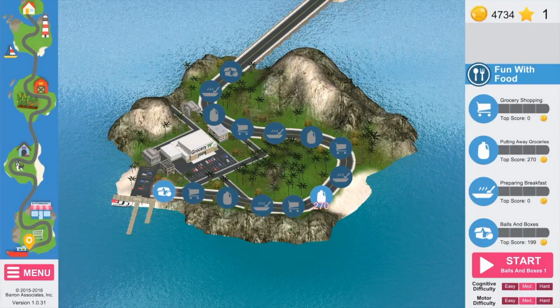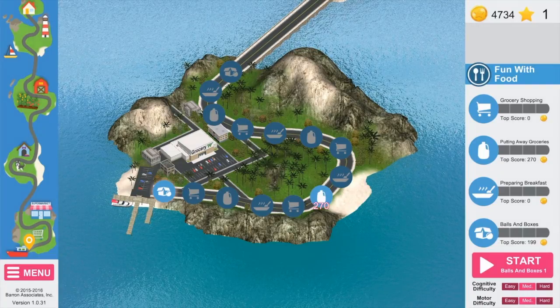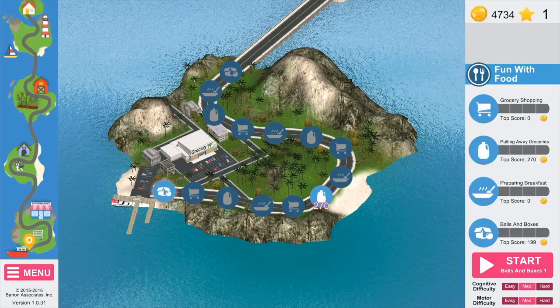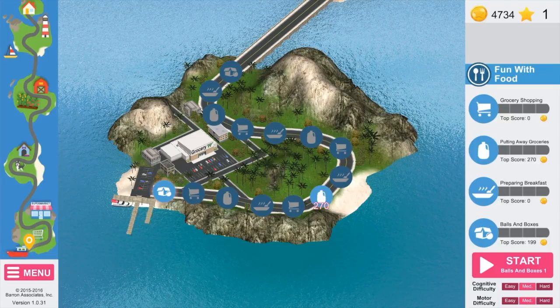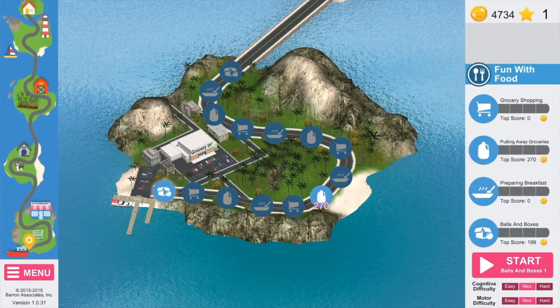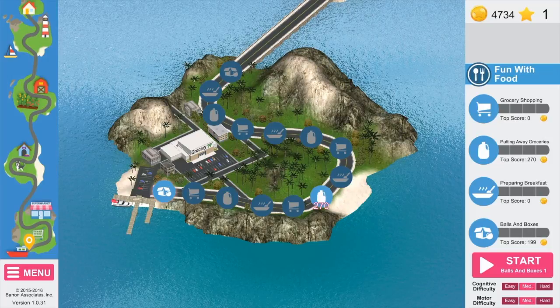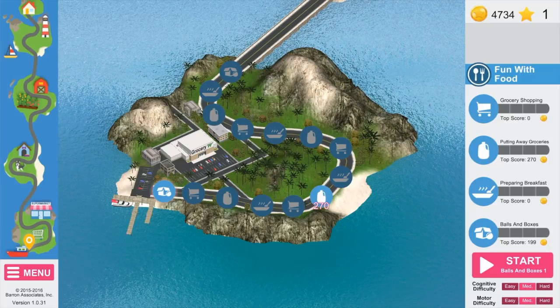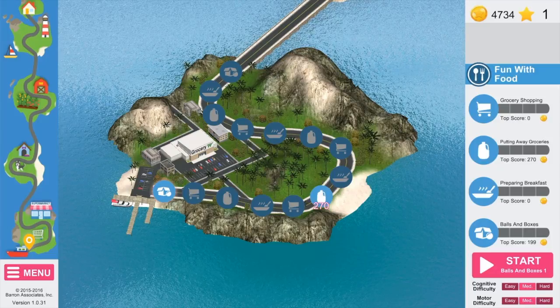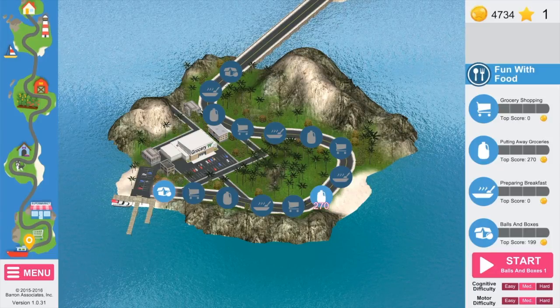This view is what we call your player dashboard. It will show your progress along the road to recovery and help you keep track of the rewards you earn along the way. You can see lily pads along the road. Each one represents an activity you will perform as you travel down the road. To go to the next activity, simply click on the start button. I'll take care of everything else.